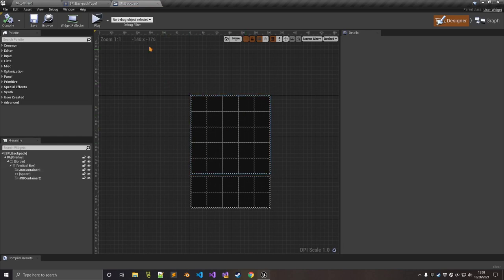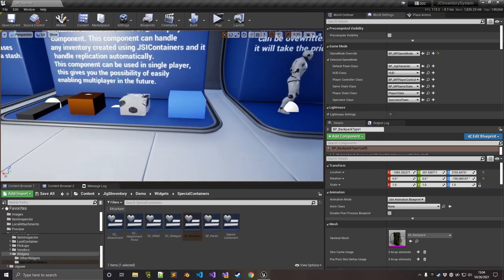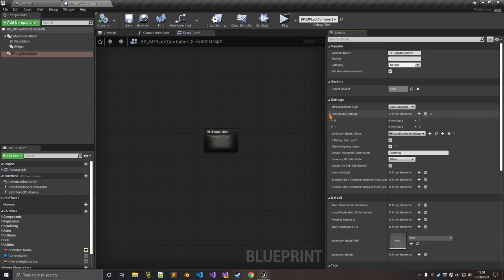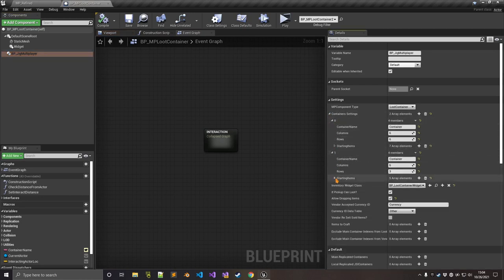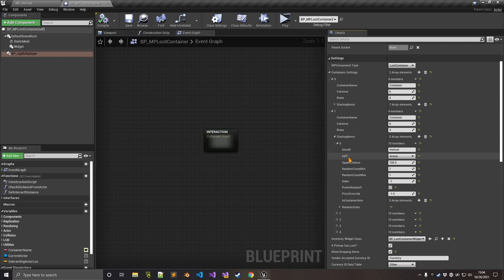You can see here that we have inventory widget class set to the special container of the backpack. We're going to talk about this in a moment with the new utility. But before that, in order to modify the content of a loot container, you need to indicate an ID and a data table reference. In this new update, I changed the data table reference hard reference with an enumeration or enum. So you don't have to specify a data table reference — all you do is select from the enum or the dropdown, which should be much easier to work with, especially when moving data tables around.